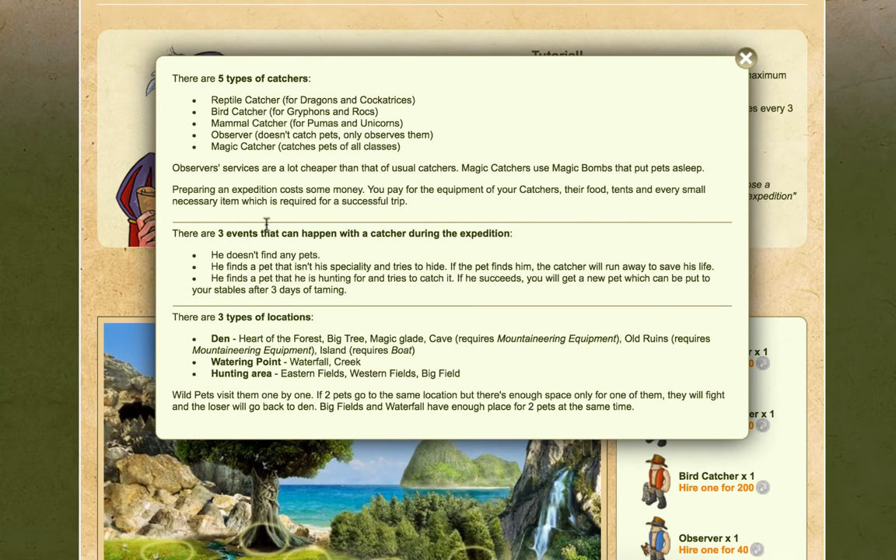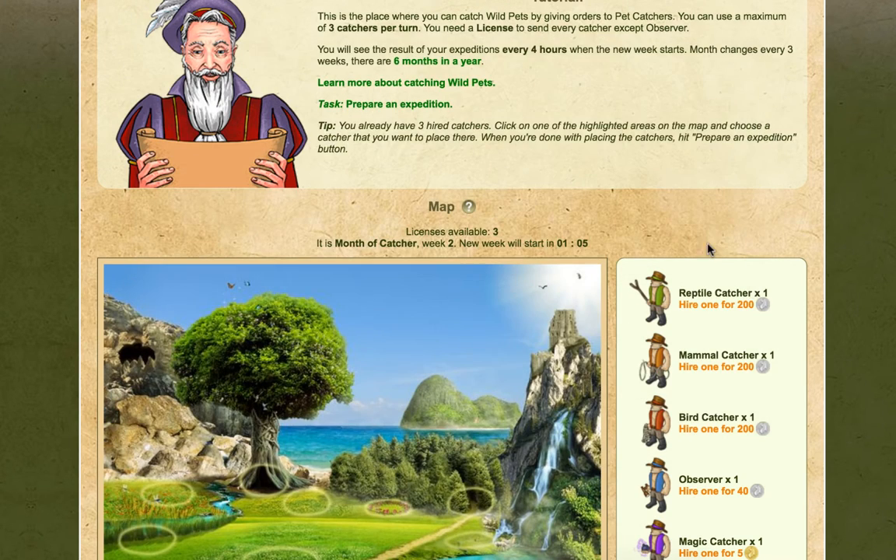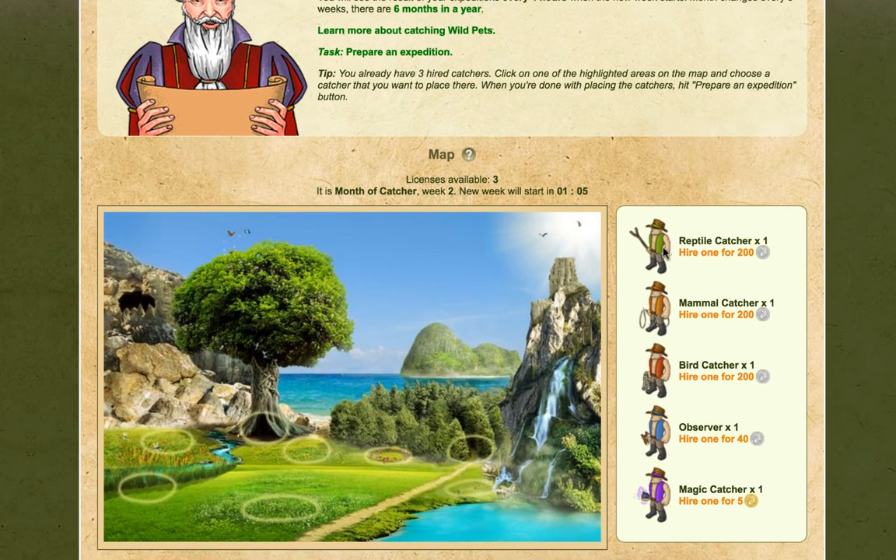There are three events during an expedition: the catcher finds no pets, finds a pet outside his specialty and hides, or finds his target and tries to catch it — if he succeeds, you get a new pet after three days of taming. There are three location types: a den (heart of the forest), a big tree, a magic glade, a cave requiring mountaineering equipment, old ruins, an island requiring a boat, a watering point (waterfall or creek), and hunting areas (eastern, western, or big field). If two pets go to the same location with only space for one, they fight and the loser returns to the den. I have the choice of which catchers to hire — this one costs five but I don't have enough, so I'll go with the silver ones.